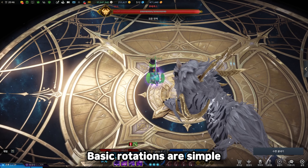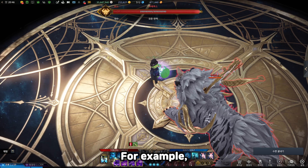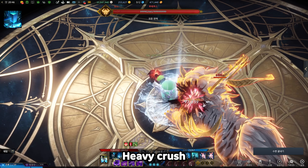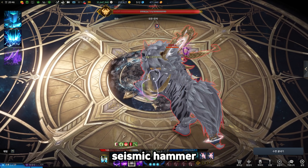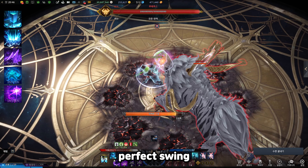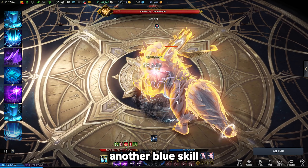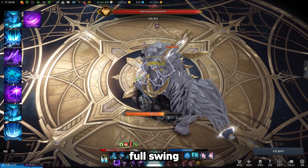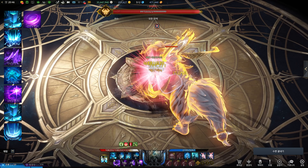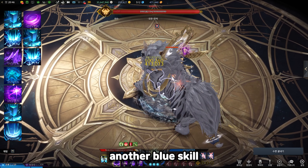Basic rotations are simple: get 3 orbs and use purple skills. For example: Heavy Crush, another blue skill, Seismic Hammer, Space, Injure Pain, Perfect Swing. Then Heavy Crush, another blue skill, Full Swing. Then Heavy Crush, another blue skill, Earth Eater.